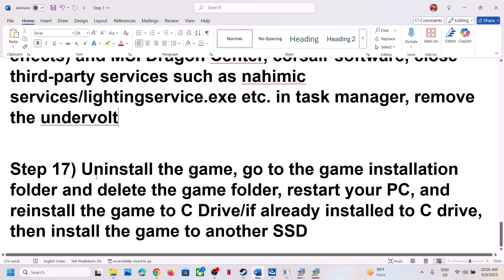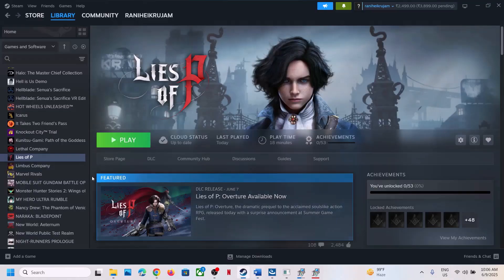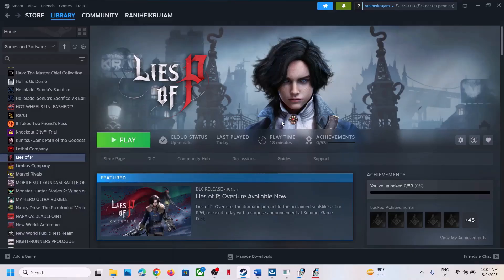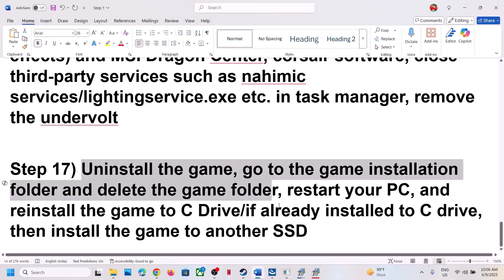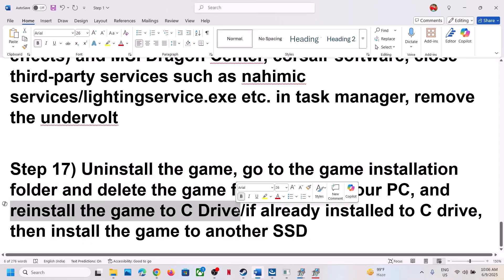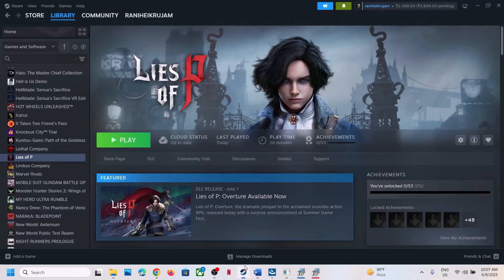The last step is to uninstall and reinstall the game. Right-click the game, select Manage, then Uninstall. After uninstalling, go to the game installation folder and delete the game folder. Then reinstall the game to your C Drive. If it was already on C Drive, try installing it to another SSD. One of the steps shown in this video should help you run the game successfully on a Windows computer. Thank you for your time — please like this video and subscribe to my channel.